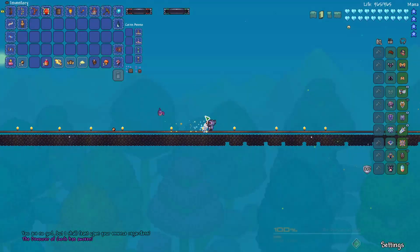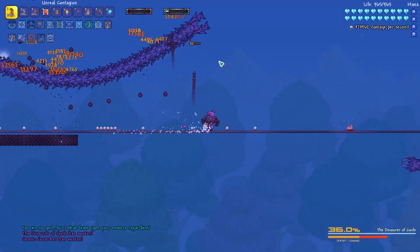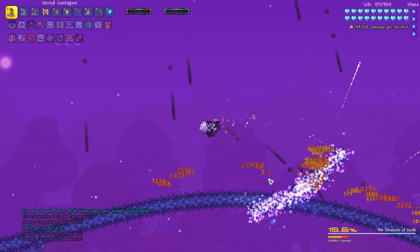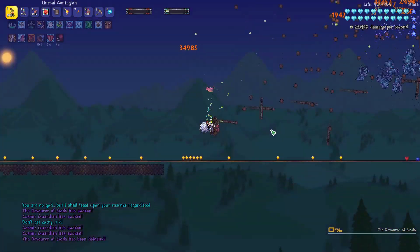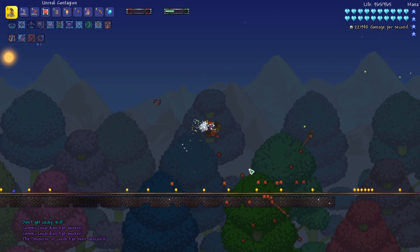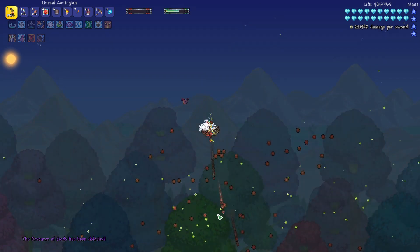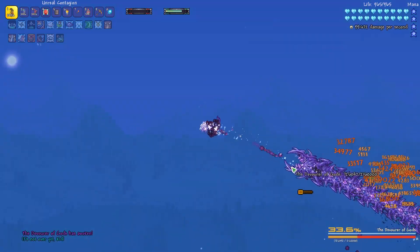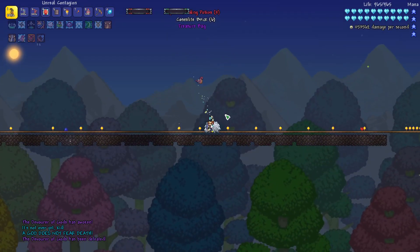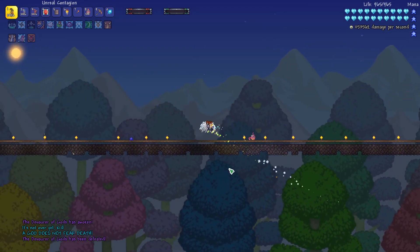Let's see how it works on the Cosmic Worm. I missed some of the headshots there and it went behind the hill, but we'll get it much faster on this one. That's gotta be the best ranged weapon in the game. If it isn't, please let me know which one is, because I've tested a lot of them so far.